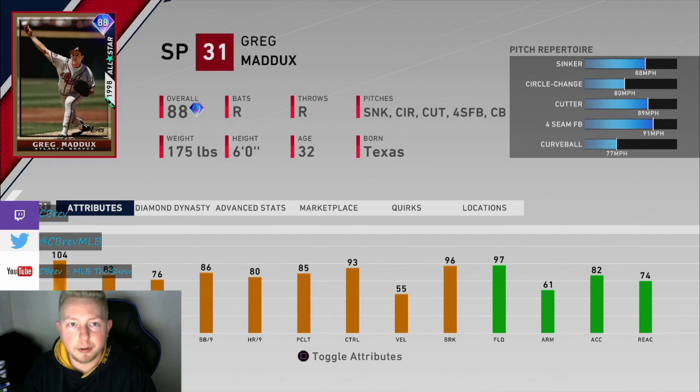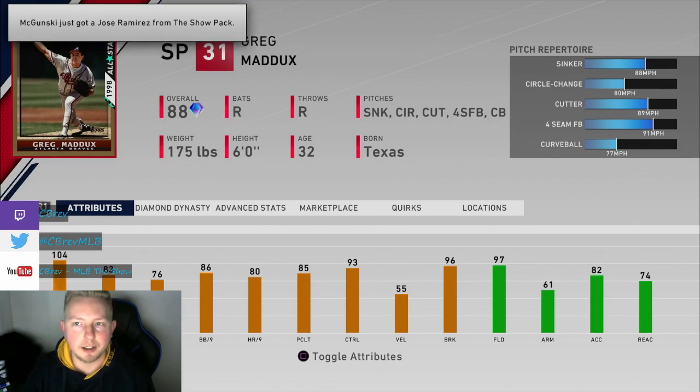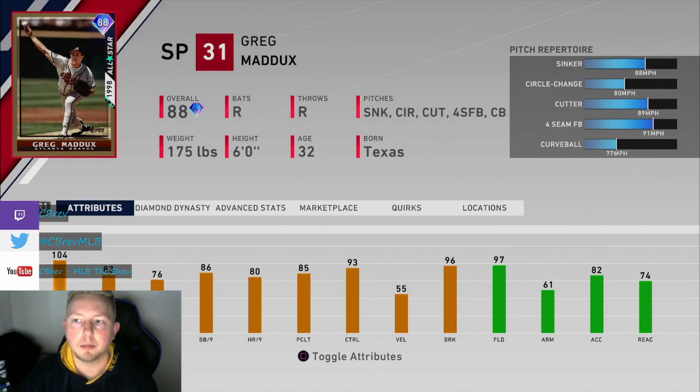New Legend — super fun. Didn't think we'd ever get a Greg Maddux, but I'm super happy that we did, and this card played exactly as expected for a Greg Maddux card. His sinker has a lot of movement, and it's very downward rather than horizontal. I think it's a very unique pitch — one of the highest breaking sinkers in the game right now, just a ton of movement. The per-nines are just okay, but he does have pretty nice control. As far as repertoire goes, you're pretty much just going to want to stick with sinker, cut, or changeup with this card.